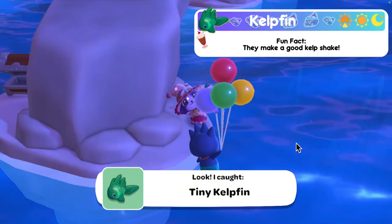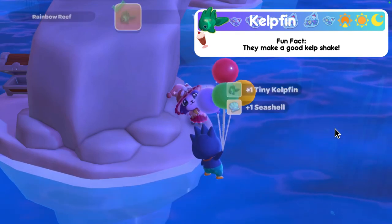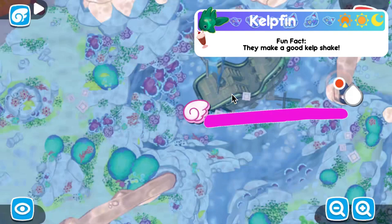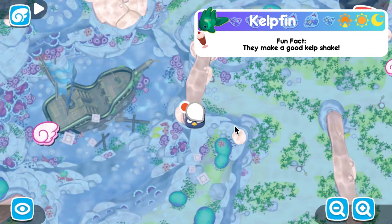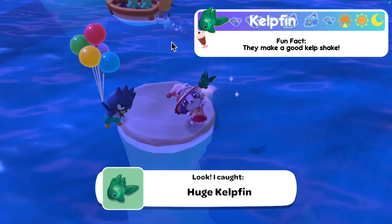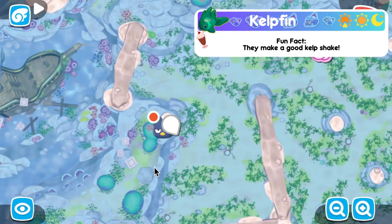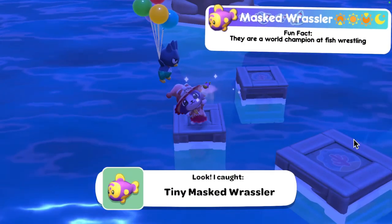Moving on to the kelp fin — found in morning, daytime, and nighttime; I caught them all at nighttime. For the tiny one, head to the sunken ship, swim up to the three boxes on the surface, then swim towards a large rock tunnel, and on the same side as the treasure chest, jump across to the other side. For the regular, stand on top of that same rock tunnel and cast your rod towards the left side. For the large, jump down into the ocean and head diagonally to the blue rock that looks like a jelly bean — there is a small beige rock you can stand on.